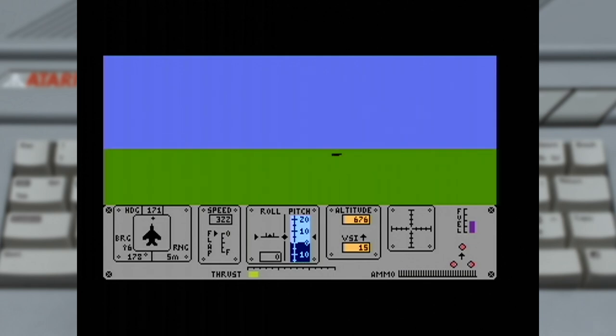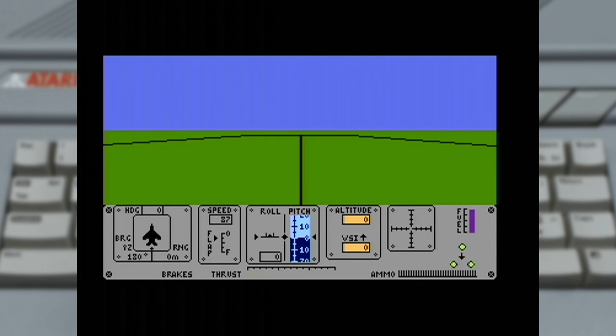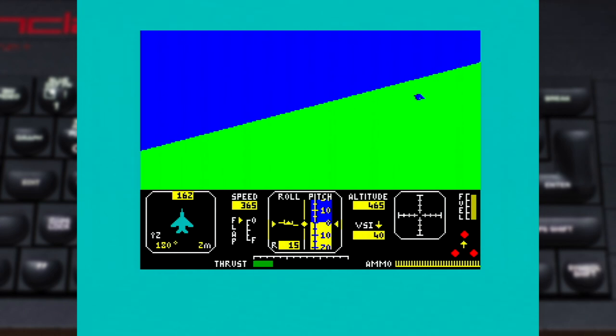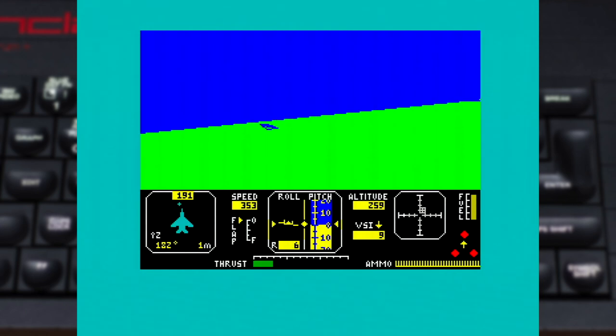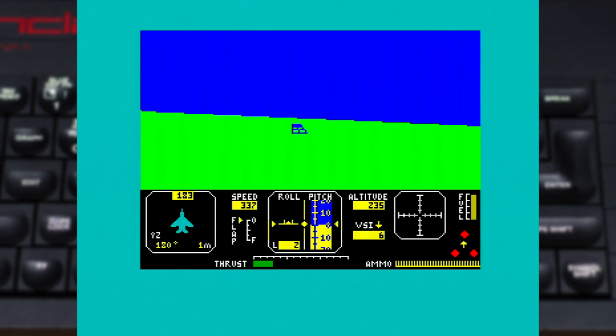We've already spoken over the controls, so to reflect: joystick inputs are a little too sensitive on the Atari compared to both the Commodore 64 and Spectrum versions. On the flip side, there was one little adjustment made for the Atari version I kind of preferred — holding down the fire button to engage your brakes when sitting on the ground. Based on the general keyboard handling, I'd probably avoid the Spectrum version unless you've got a dedicated joystick interface attached, otherwise you'll just get frustrated with the extra delays when adjusting pitch or bank.